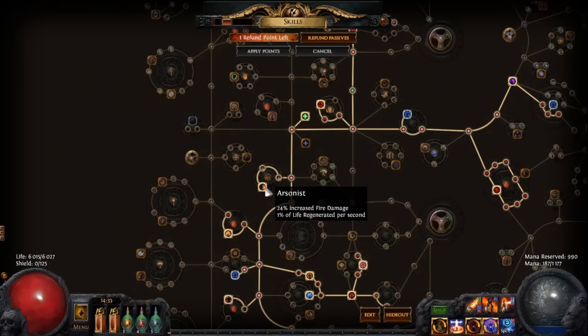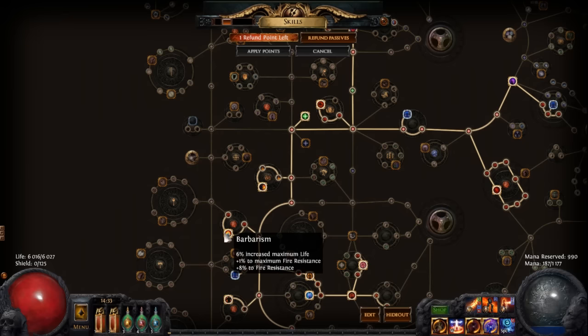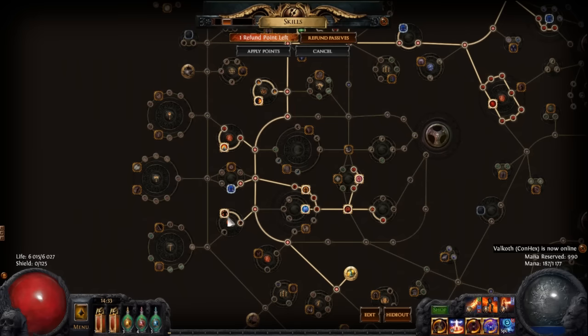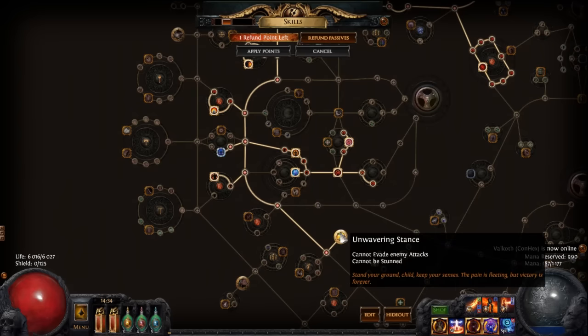I have the huge life wheel here. I have Arcanist, which gives you a really good amount of fire damage and life generation. I also have Barbarism to get increased maximum fire resist, fine resist, and some life. I also have Survival Secrets, which give you increased mana regeneration and even some elemental damage. I have Juggernaut, Homemastery for survivability, Diamond Skin, Heart of the Warrior, and life regeneration.